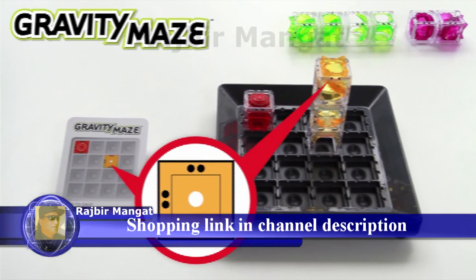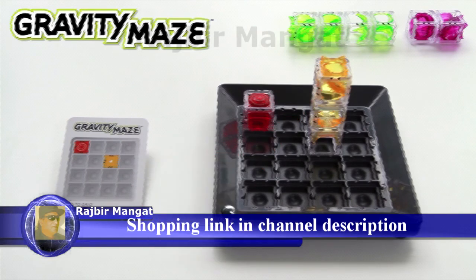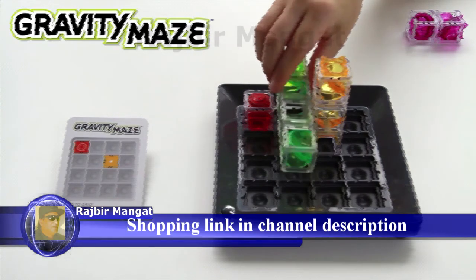Black dots on the towers show you the correct orientation for the towers. Towers can stand on their own, stack, or even lay on their side to create a maze.